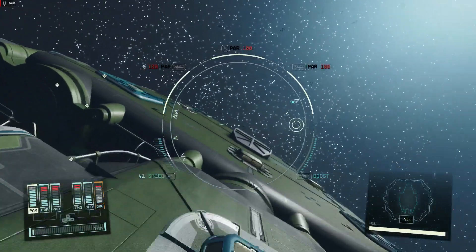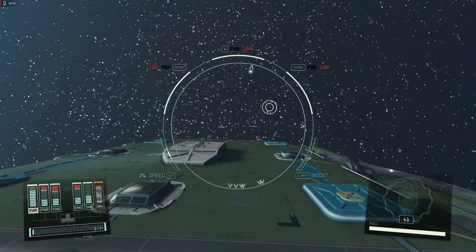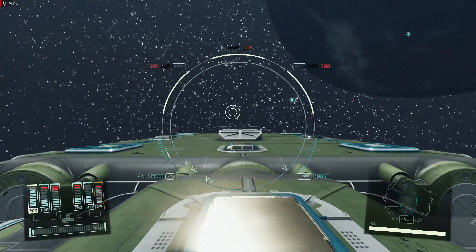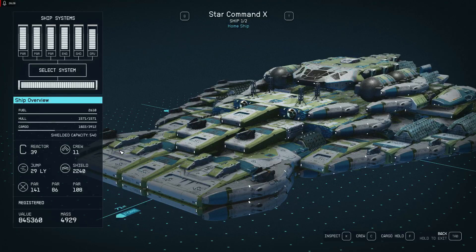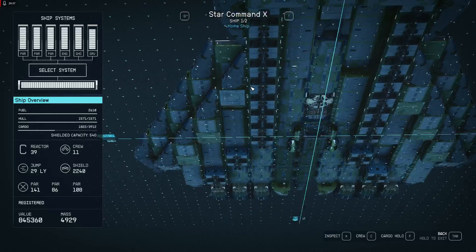It looks a little bit different with the field of view when you load the ship — you just need to go to change the ship part and save it and the field of view comes back to the full ship. This is the Star Command 10.